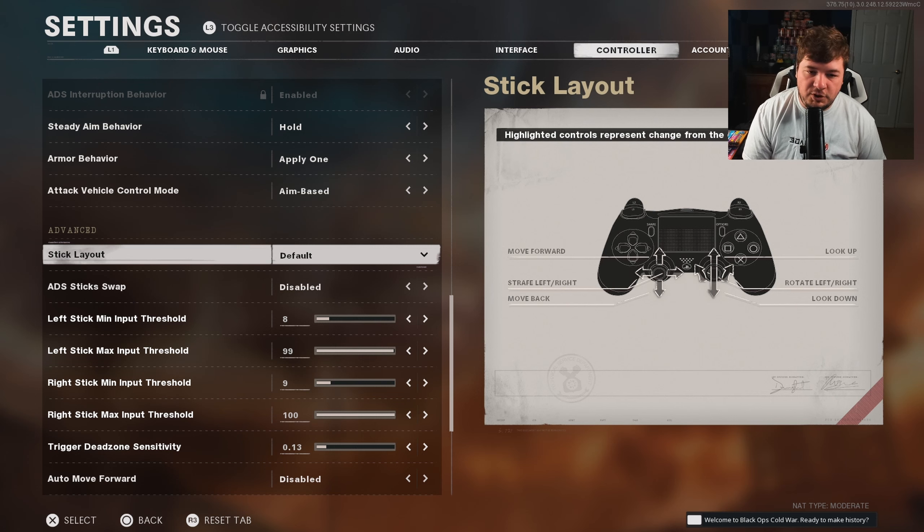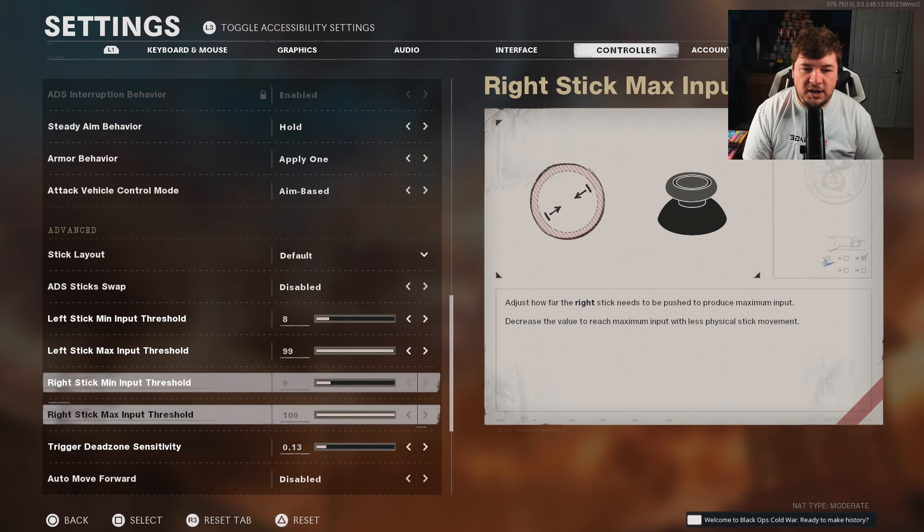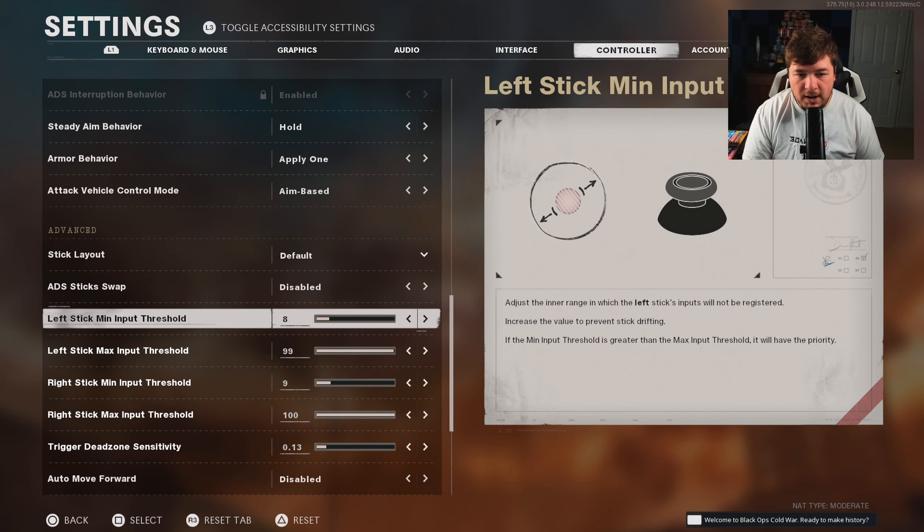Down here towards the bottom of the controller settings, you're going to have advanced, and this is where you'll find your dead zones. My controller has zero issues whatsoever, so if you have a brand new controller and feel like it has no drift, feel free to copy my settings. But if you have stick drift to the left or right, this is where you're going to be correcting that.